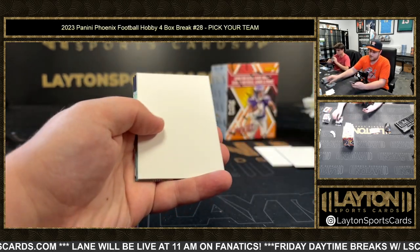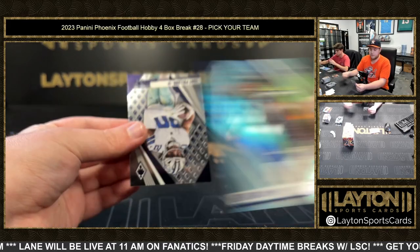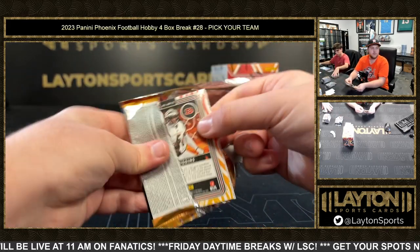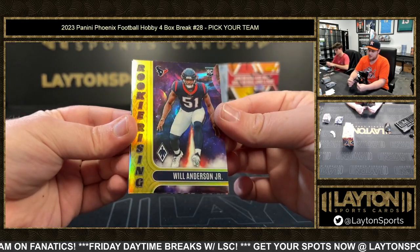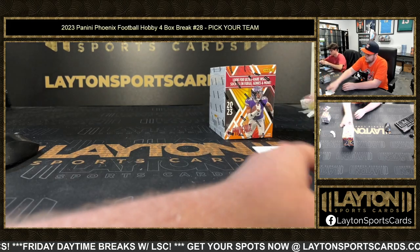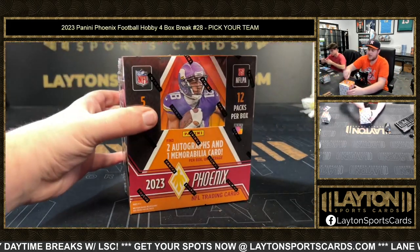Silver Ramondre. Geno Smith 2 at 125. Tony Pollard. Jalen Hyatt. Will Anderson yellow on the rookie rising, 275. And T. Higgins. Last box of the break — good luck everybody.